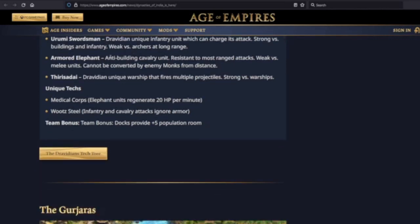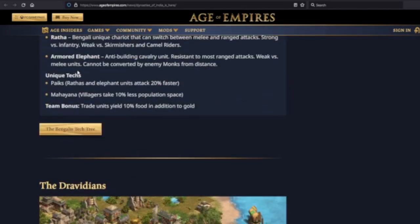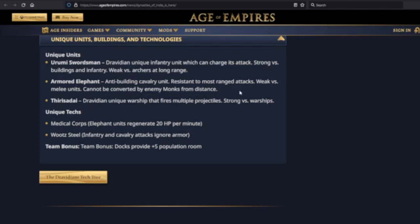The Armored Elephant is back — and wait, is this a regional unit then? Yes, it appears so. The Thirisadai is a Dravidian unique warship that fires multiple projectiles, strong versus warships. I've been reading forum posts suggesting it might be like a naval version of the Bohemian War Wagon — armored up, firing a bunch of projectiles, serving as a support unit for your navy behind it. We'll see.